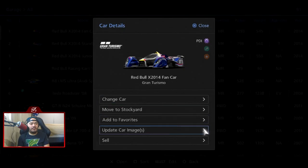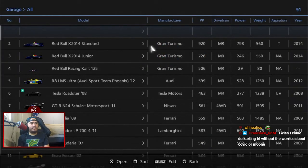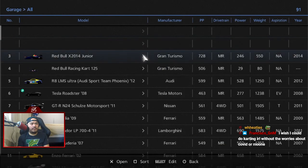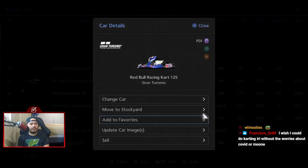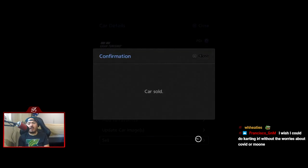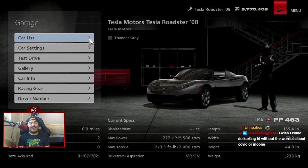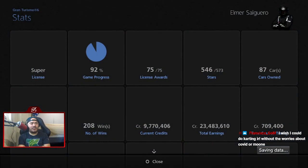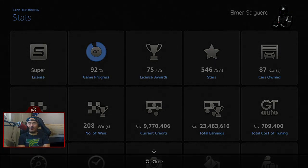Pretty much seven million even is where we end off after selling all our cars. From seven million we go back to nine point seven — back to nine million. Let's check our percentage after the Vettel challenges are done. I think we're at 92 percent of the way there. Home stretch time — super license coming up.